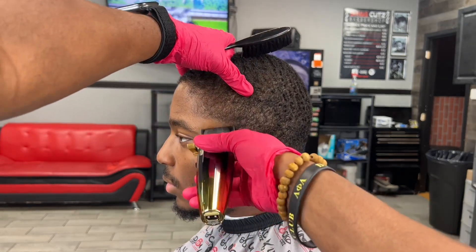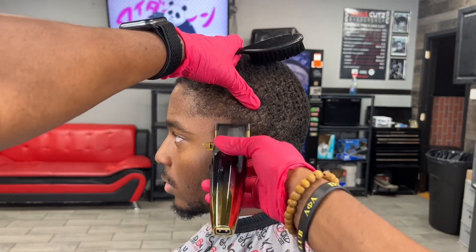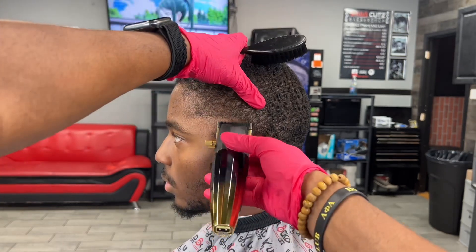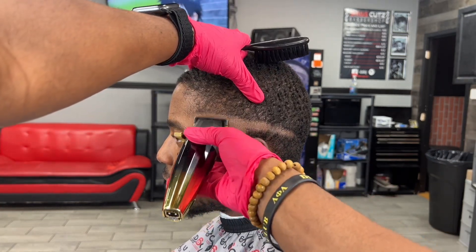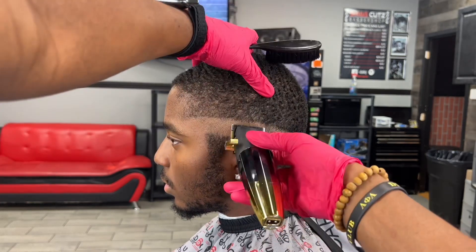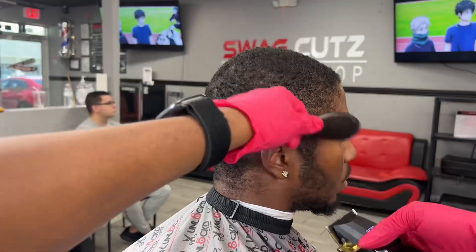Alright y'all, so using my JRL clippers, I went to the corner of his vertical bar just to start, so I have a matching point for the other side. And then that's what I use to create my guideline all the way around. I use my clippers because it's easier to take out that first line when you're fading.